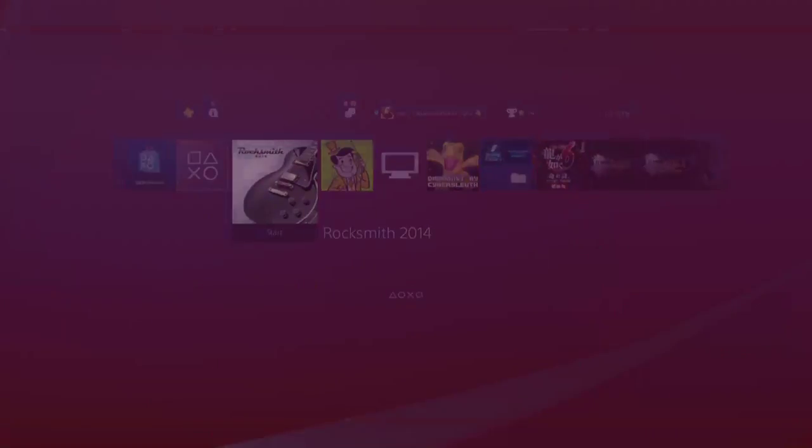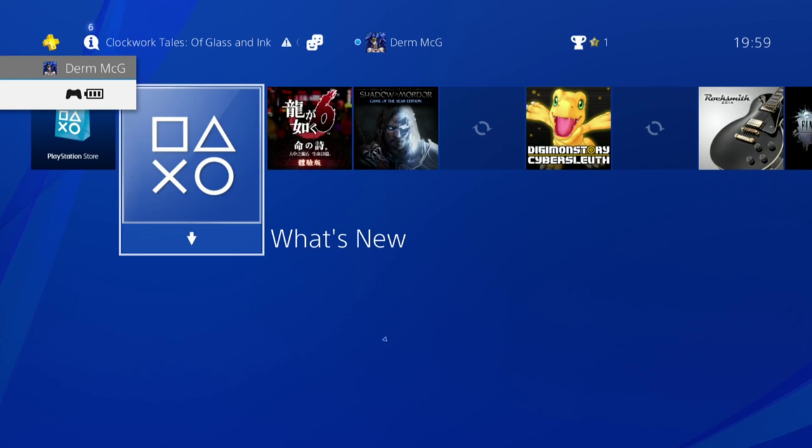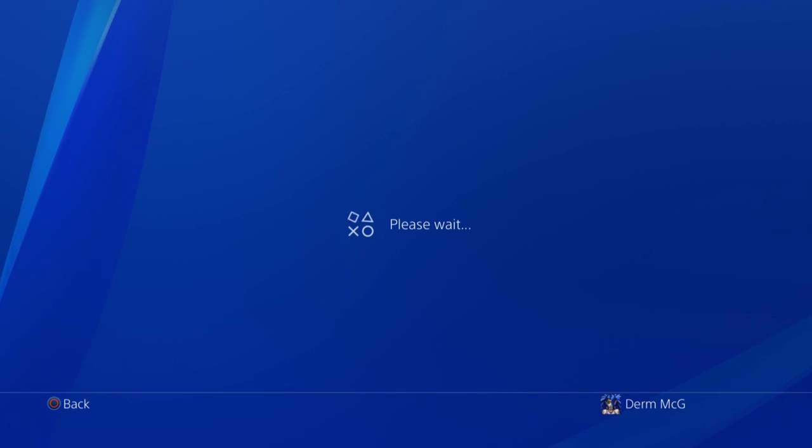If you have access to the Hong Kong store, there's a little surprise sitting there for you. It's sitting inside the exact same place you'll be looking — it's inside the demo section. If you go to the store and pop around the demo section, you can play Titanfall 2 for free right now.